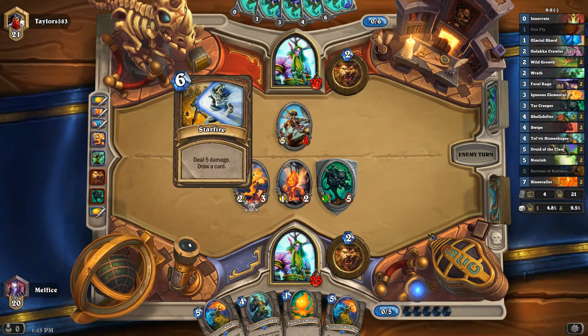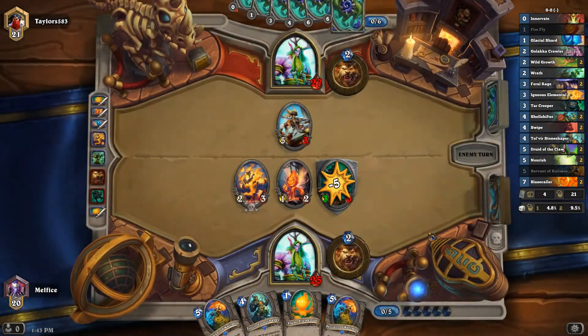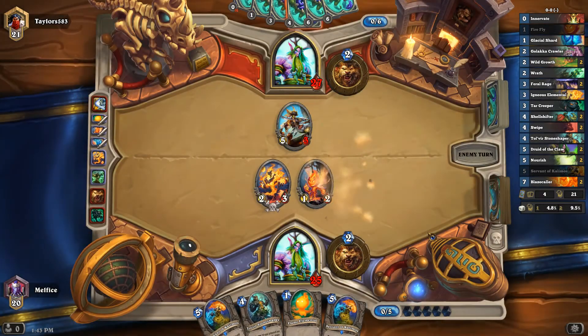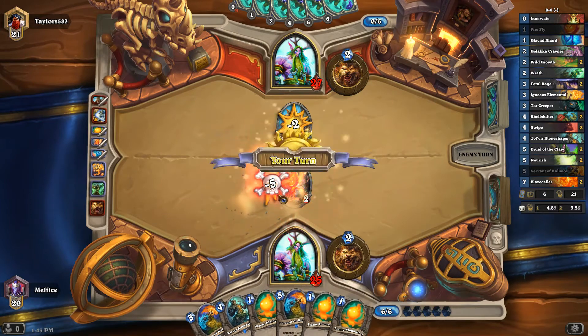We'll play Elemental so we'll be able to play the Servant and get value next turn. I still have no idea what kind of deck this guy has. This is probably another free-to-play type account, or he's low-budget — he just has a bunch of stuff he puts in there. We're probably going to have to Hero Power into that. We could actually play him. Oh, so he's trading — that's actually really good. So we could actually get rid of that.